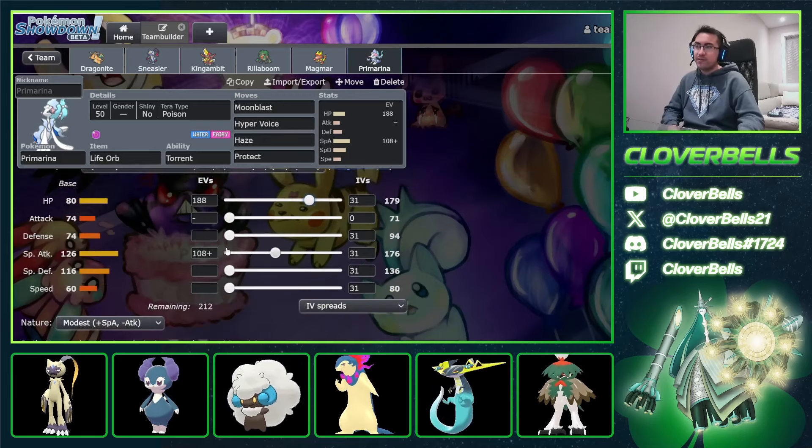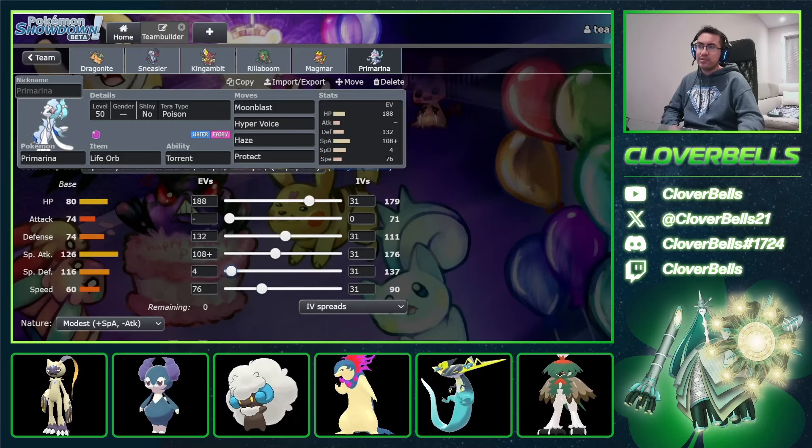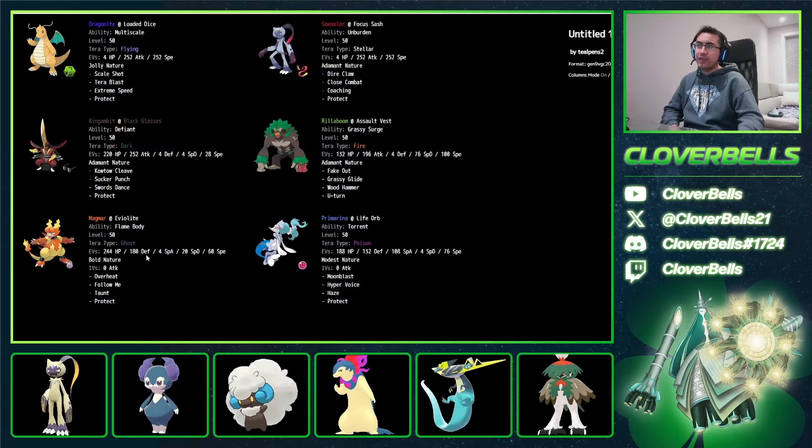If you go 174 or 175, that's still 17, so you'd basically be wasting EVs. You might as well go to 179 to keep it at 17 but get a little bit more HP stat — that's how you optimize your Life Orb chip. Then about 132 defense — this is enough to survive Rillaboom's Grassy Glide shenanigans. 76 speed, about 90, and then the last point into Sp. Def. That's pretty much it — this is a very standard Sneezer balance team with Scale Shot Dragonite.